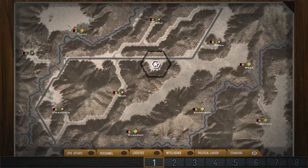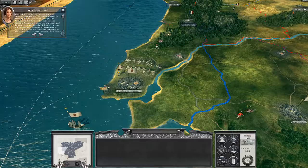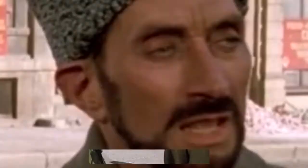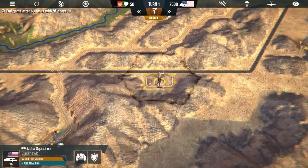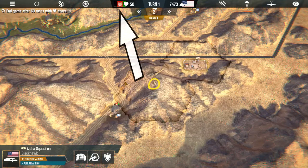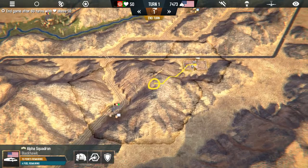A very famous concept regarding the occupation of foreign countries is winning hearts and minds. It relates to being unable to fight a war without the support of the local population. You have a hearts and minds tracker on the UI. It tracks the average support of each village toward your cause. It starts at 50 and in 60 turns on the average settings has to end up being higher than 50. A modest goal, but the hardest one, believe me.